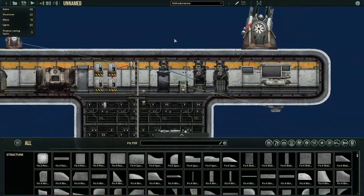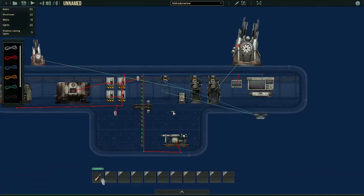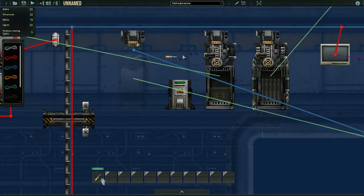Now we've got the ammo linked, but we still don't have power and we don't really have a way to control or see what the guns see. We're gonna go to power first. You might have noticed this subtle device right here — this right here is called a super capacitor.